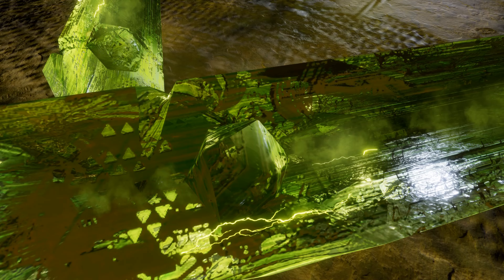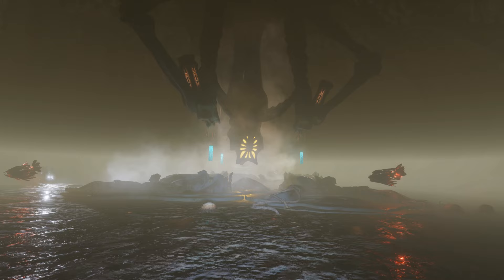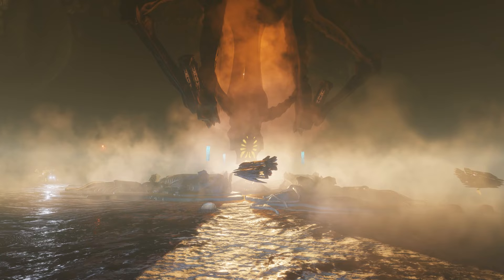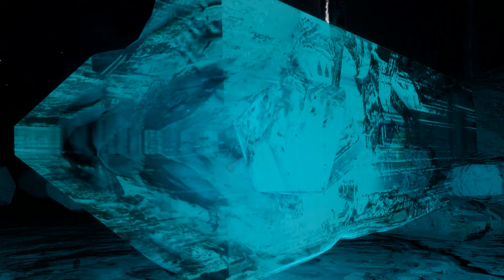Unclassified Relics are created by taking Guardian Relics to a Thargoid imprint site, such as can be found in Delphi, and feeding them into the Thargoid machine inside. You need to take a corrosive Thargoid sensor, which can be gathered from nearby Thargoid crash sites to get in, but the explosive conversion into the green Unclassified Relics is well worth the effort, assuming you survive the shockwaves and the suddenly hostile Thargoid scavengers.